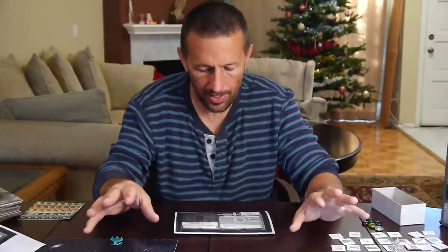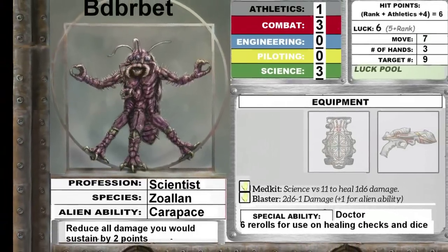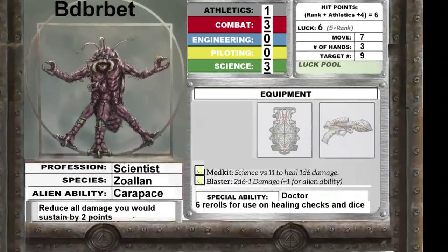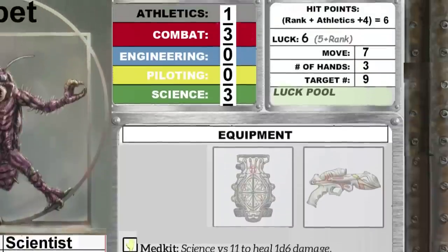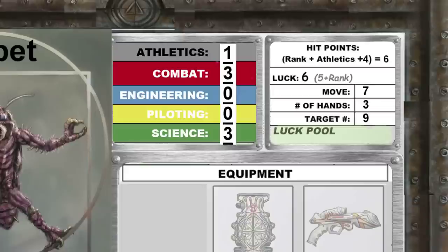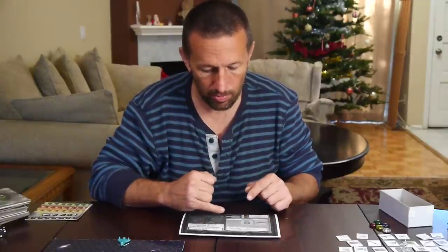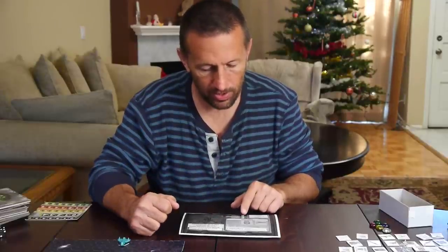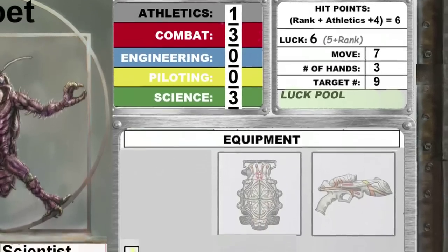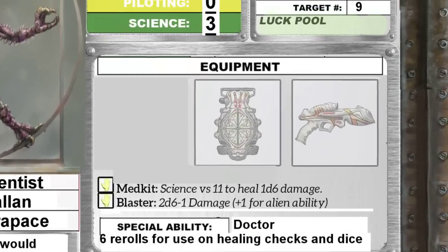All the other players that aren't the enemy are going to have a character sheet with their species and profession, and the alien ability associated with that species. They'll also have a special ability to start with and skill levels. So you can see this guy Berbert has three combat, three science, one athletics, and zero in engineering or piloting. If this guy needs to repair something he's pretty much out of luck because he's going to add zero to his dice roll. But at combat and science he's pretty good. He also has two pieces of starting equipment and luck — he starts with.